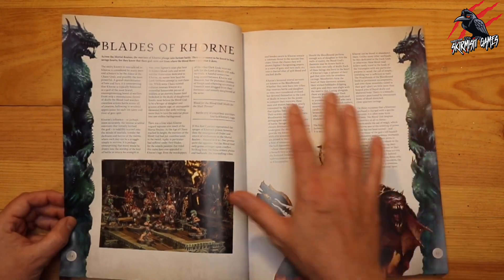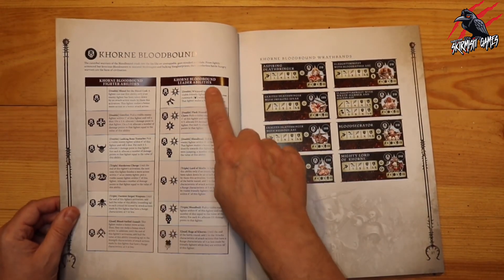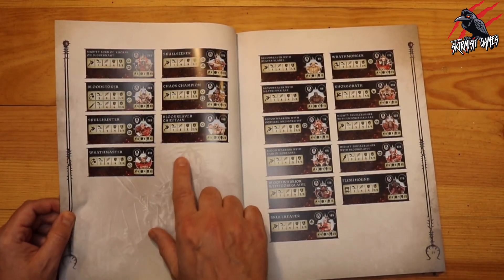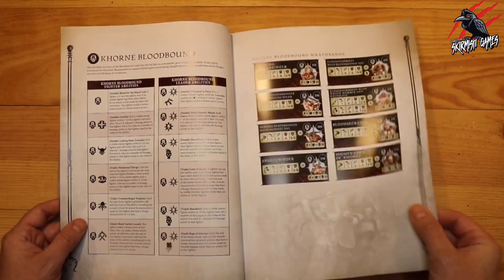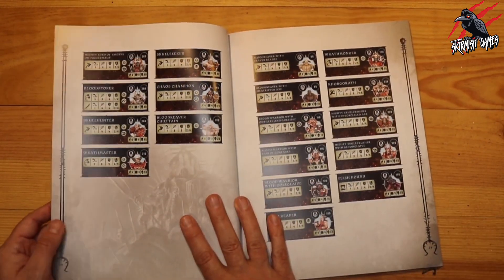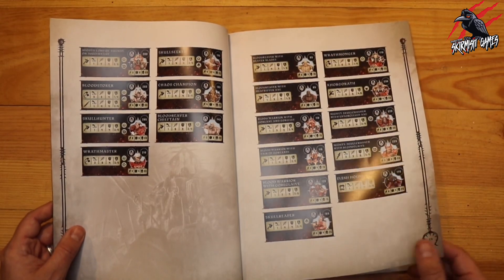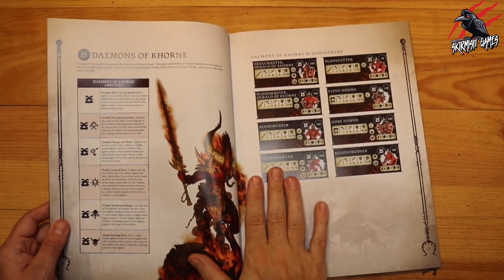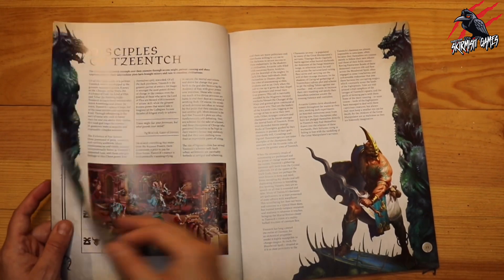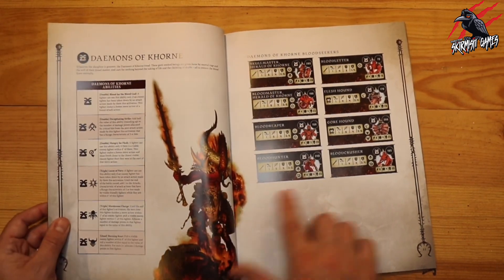Moving on to the Blades of Khorne — a nice introduction and then the leader and fighter abilities. There are 26 fighter types for the Blades of Khorne, so that's a really great number of options for getting your Age of Sigmar army into Warcry. Then we've got the Demons of Khorne with eight fighter type cards — not as many for that one, and the card pack is probably going to include most of those anyway.